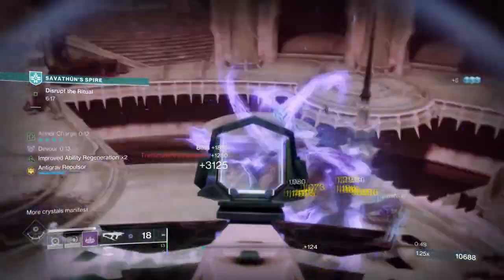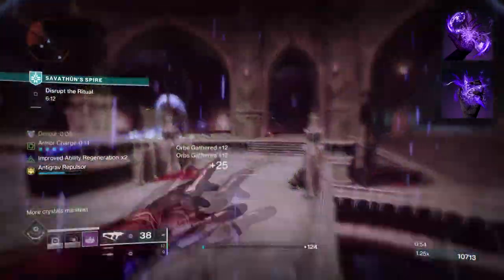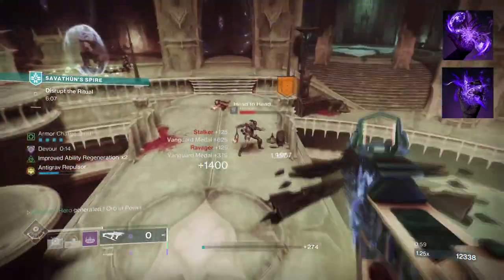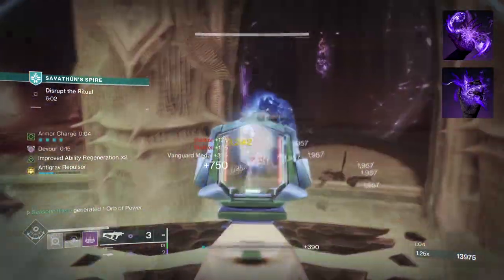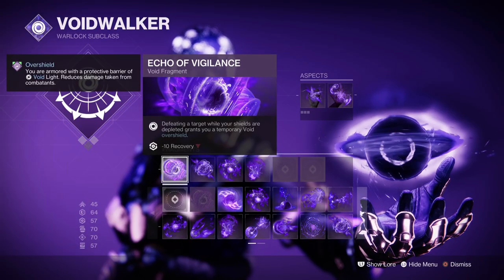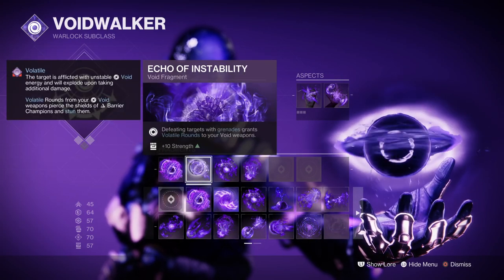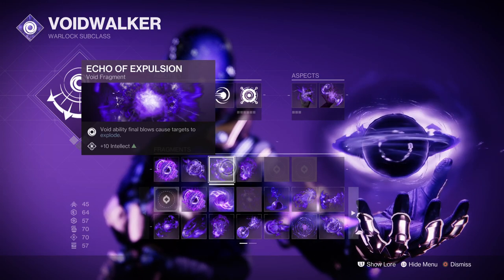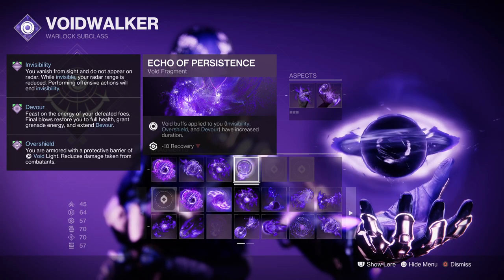To start, you're going to want to have Chaos Accelerant, where your grenades can be overcharged for a different effect. Then you want Feed the Void, where defeating a target with Void abilities activates Devour. The fragments used are Echo of Vigilance, where defeating a target while your shields are down grants a temporary Void Overshield; Echo of Instability, where getting grenade kills grant Void weapons volatile rounds; Echo of Explosion, where Void ability final blows cause targets to explode; and Echo of Persistence, where Void buffs applied to you are increased.